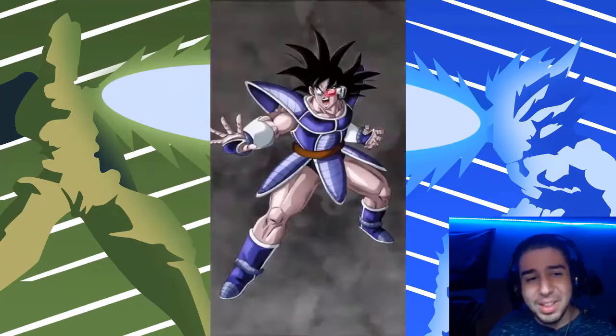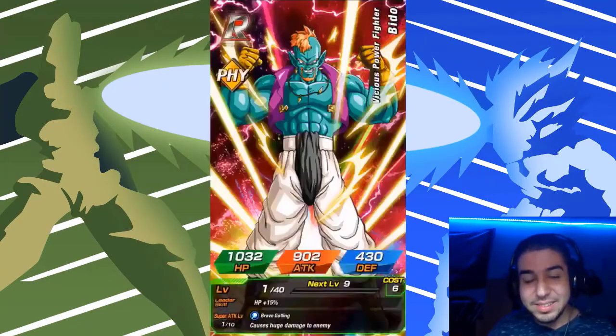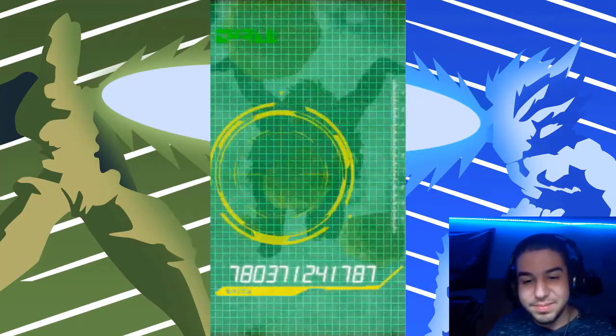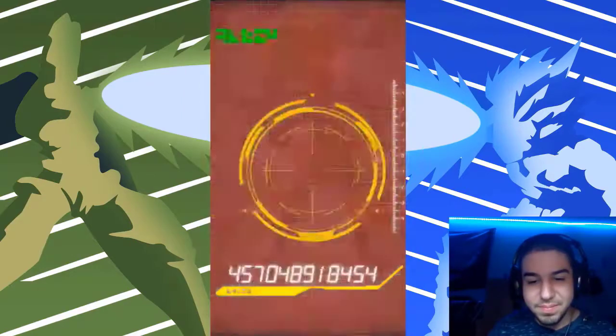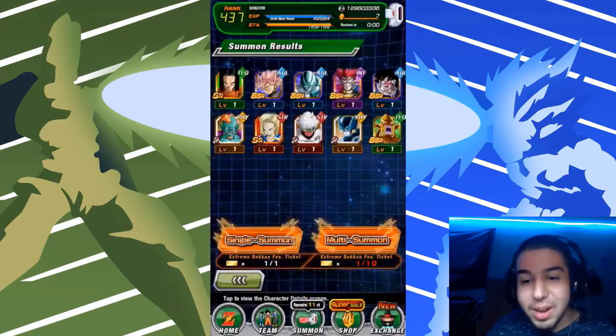And another copy — what is this multi?! Dokkan's gotta chill. And Nova — okay, I'll take Nova. Nova gets the EZA — what is this multi?!